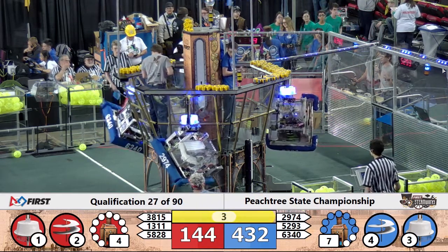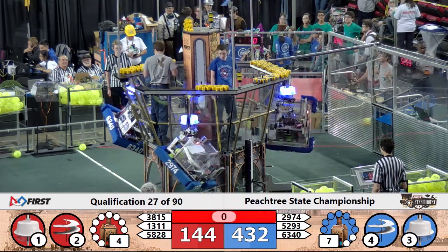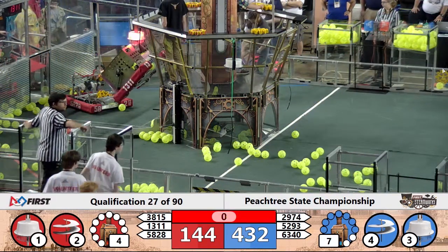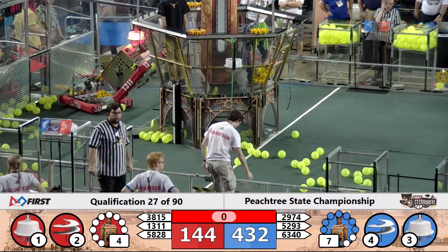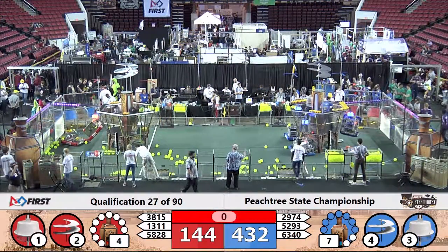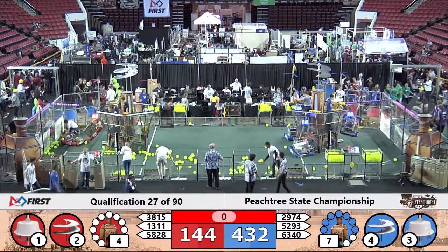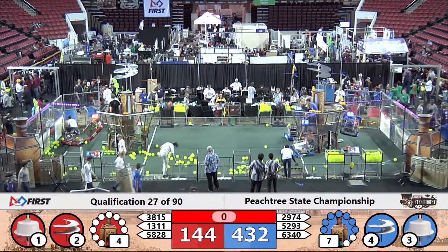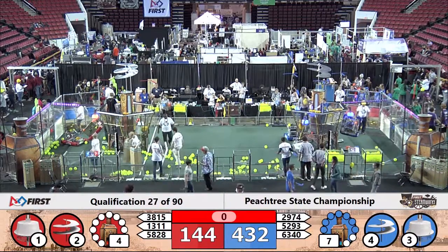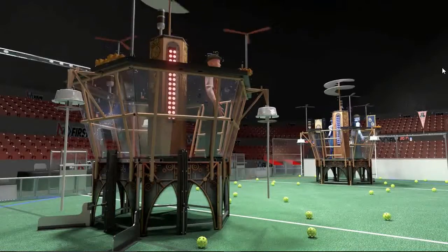We have all three — oh wait a minute, they've dropped down. They have to be in contact with the touchpad at T-0. The light will stay lit if they're in contact at the end of the match, even if they fall down a little bit. It looks like they may not have been in contact — they actually were at T-0. 13-11 for the Red Alliance and all three Blue Alliance robots. Looks like we have ourselves a new high score, folks, as preliminary indications show 432 to 144 in favor of the Blue Alliance.